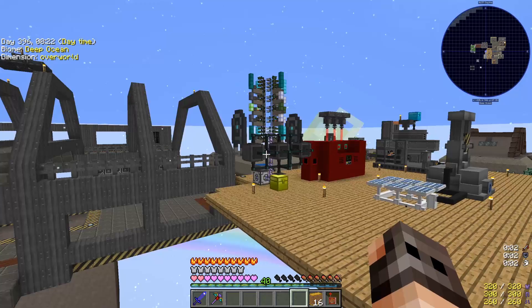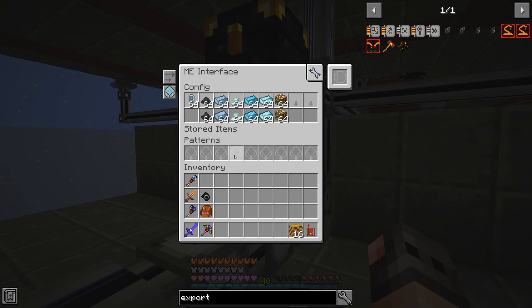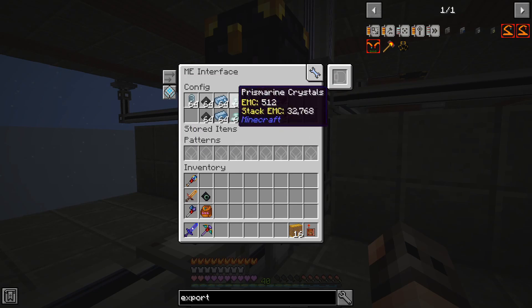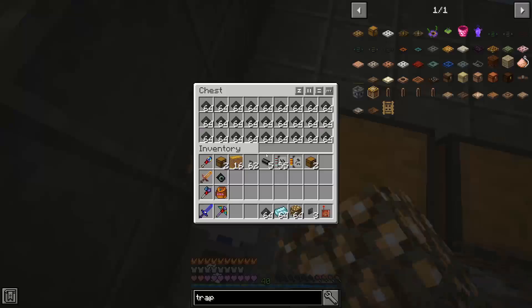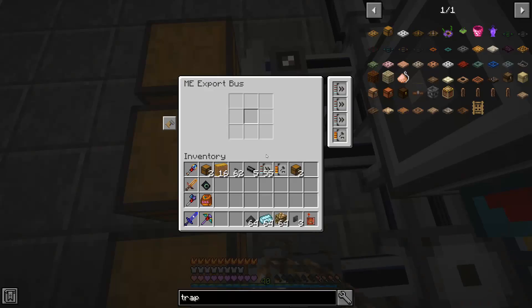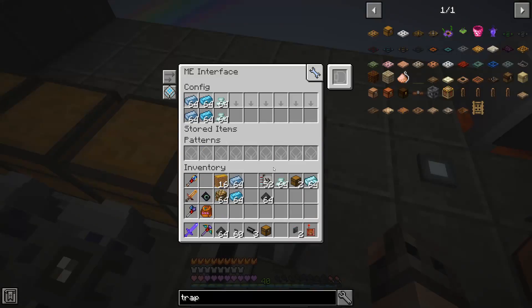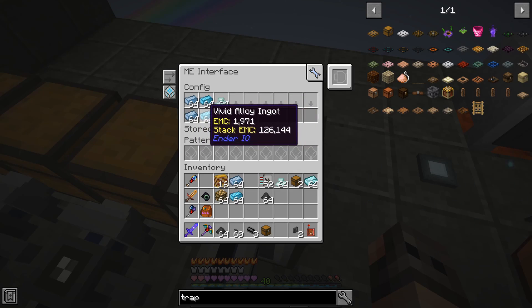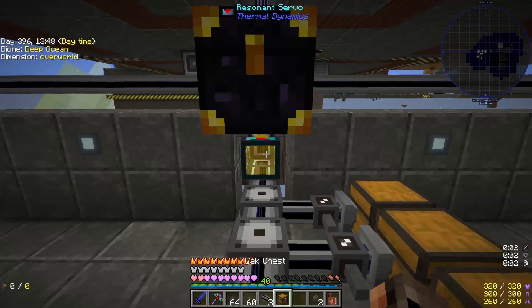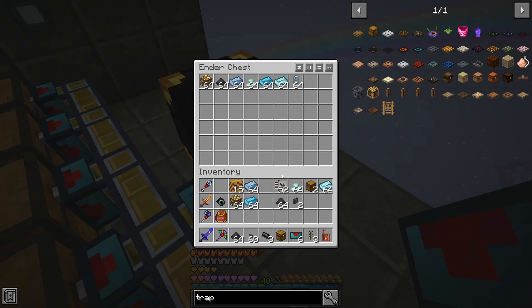If you're facepalming right now I probably deserve it, because I thought having an interface means it auto-crafts everything, but it doesn't. So we need to change this — instead we're going to have export buses into chests and export the items that way. Then we'll have an interface for items we always have in bulk that are always on auto-crafting, like prismarine. Then we export inside the ender chest and I think this time it's functioning.